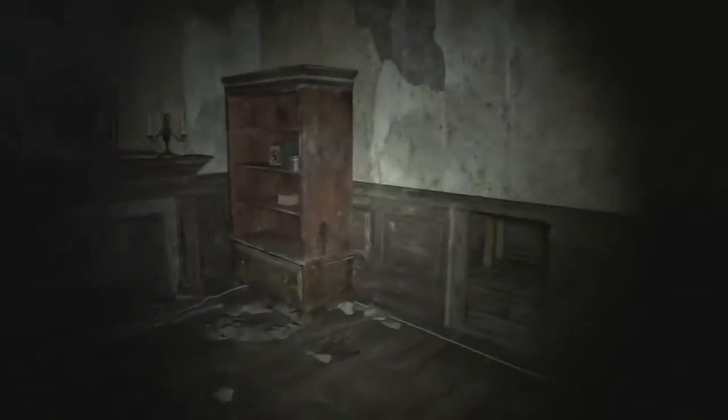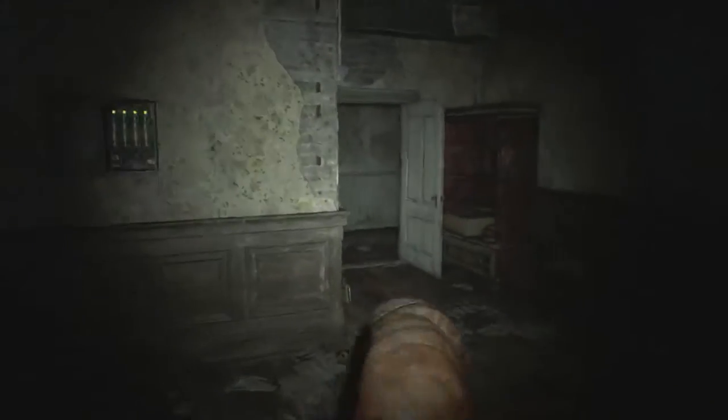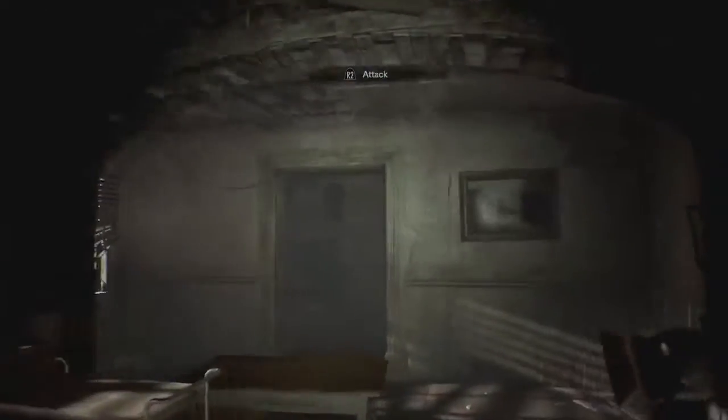Now we have a couple of interesting things. The fuse is in the canister. This door is open because we already had it open before, and now this door is also open. Mr. Baker should be walking through — and he disappeared. But there is something interesting: now this door is open and what is inside is an axe. Now we can go upstairs.